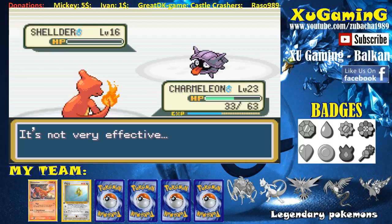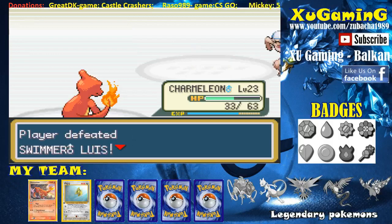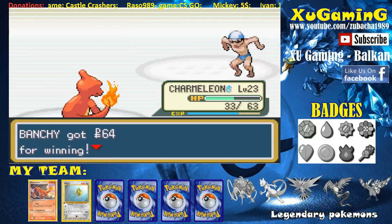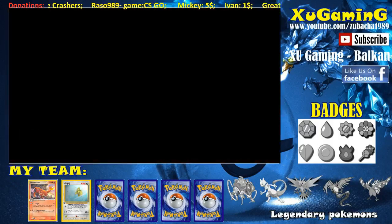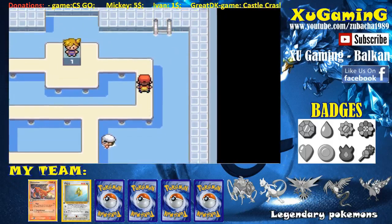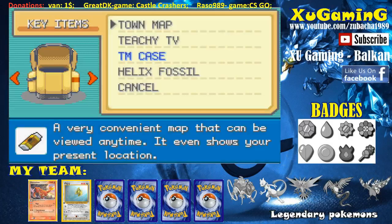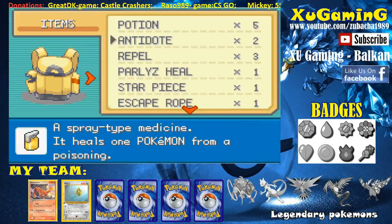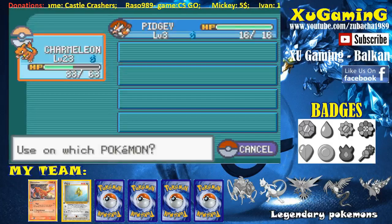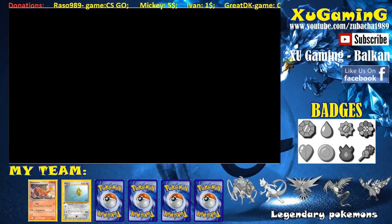This gym will be hard for us because Charmeleon is not very effective against water Pokémon. Now I need to heal Charmeleon. Should I use a Potion maybe? Yes, I'm going to use a Potion. Let's open the bag — where's the Potion? We have five Potions, so that's fine. Used it. Okay, we can fight Misty now.